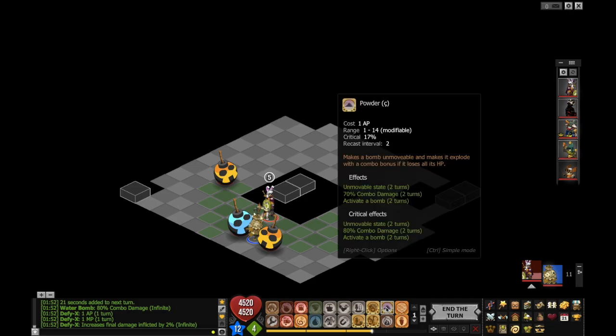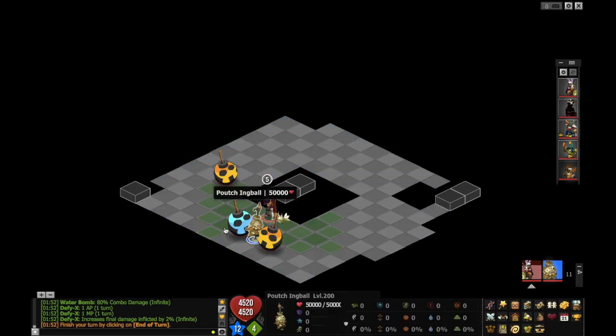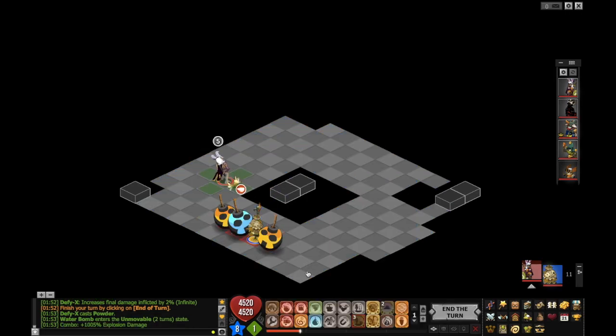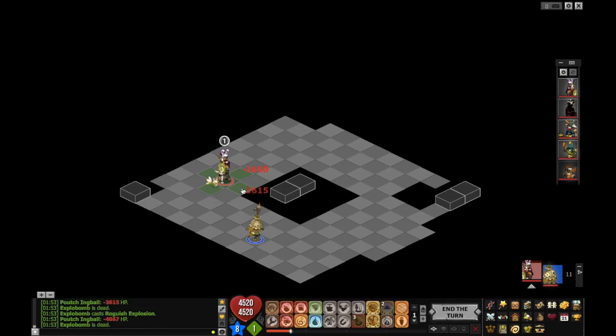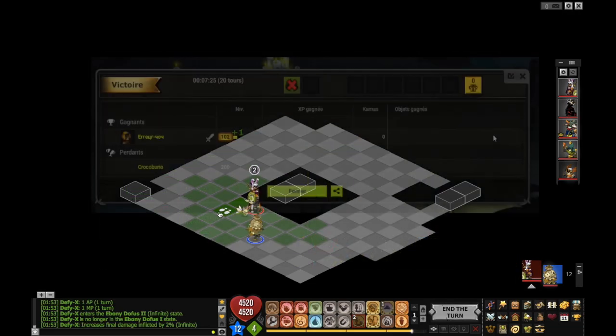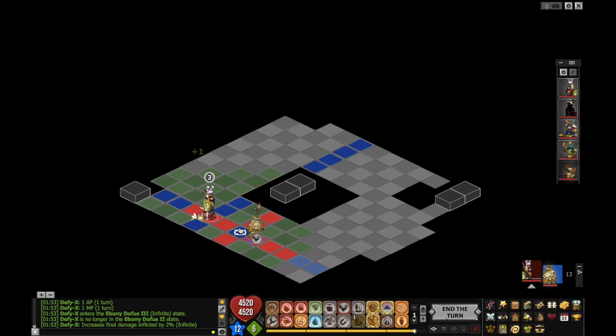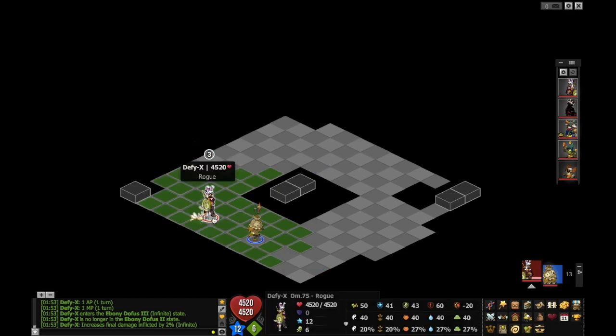Now we've finally reached the most fun part of being a rogue, which is one-shots. Rogues are a damage class and one-shots are the most stylized, most amazing, most wonderful display of performance you can do. As a rogue, that's an option that's open to you. A lot of quest fights I just win in three turns while other classes spend dozens of turns slowly eroding away at whatever strategy the fight requires. There's no need for that because as a rogue, one-shot is one of your best techniques.